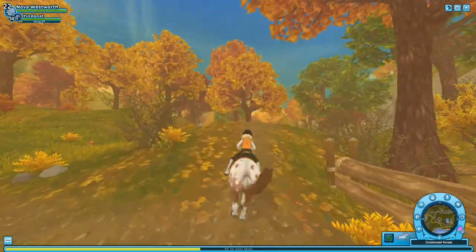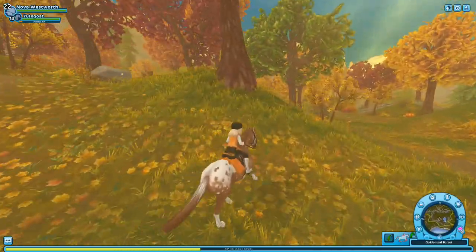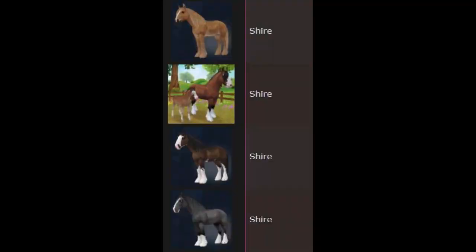I found out recently that Star Stable added a fjord to the app, which I didn't know, but I want it. And if I was to get more Paso Fino horses, I would get the dapple gray as well as the chestnut. There might be more colors, I'm not really sure. I do love the Shires — I want the app Shire, the chestnut Shire, the regular brown Shire, and the gray Shire.